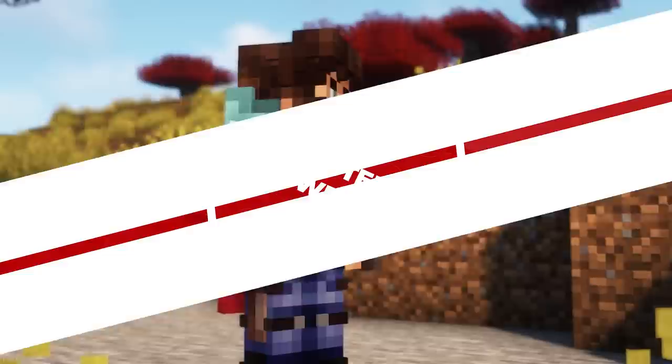Another Halloween change comes with Better Halloween Beds. Each color of bed will now have a different texture, like a Bloody Hand, Witch, Vampire, Chocolate Bar, Clown, Spider Web and a few more.